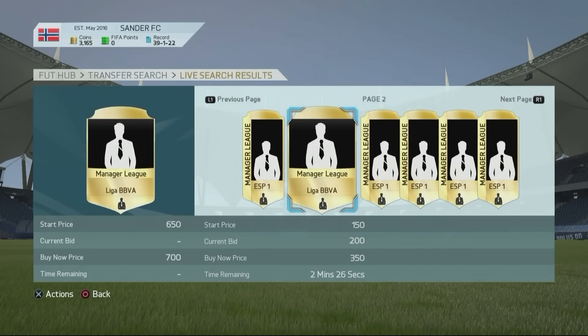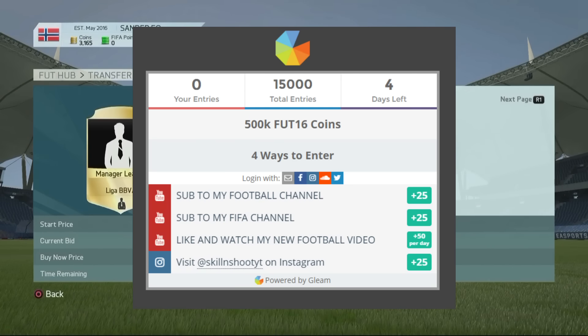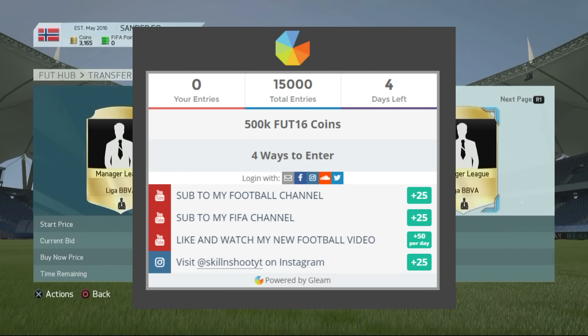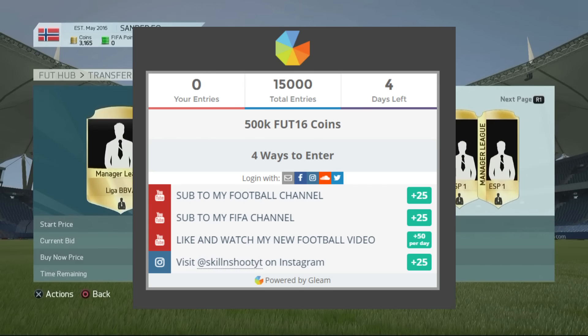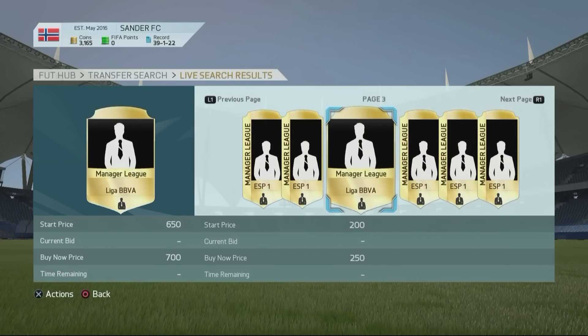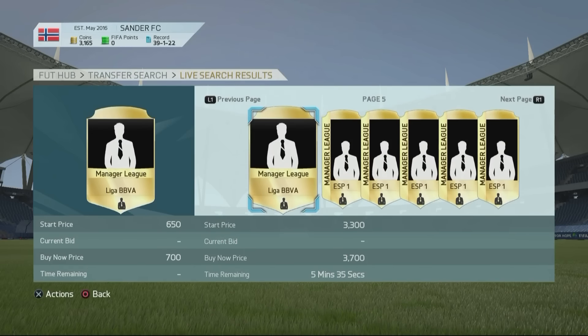Right now, we have started a brand new Team of the Season giveaway. We're going to be giving away 500,000 coins. 500k right now — I don't think some of you guys know how much that actually is. The 9th rated Team of the Season, Benartha, is going for 200k right now. 500k is like 1.5 million coins on FIFA 15 — it is insane. So if you guys want to check that out, I will leave a link down below. Follow the rules and you guys will be entered. The winner is going to be announced in about 5 days.